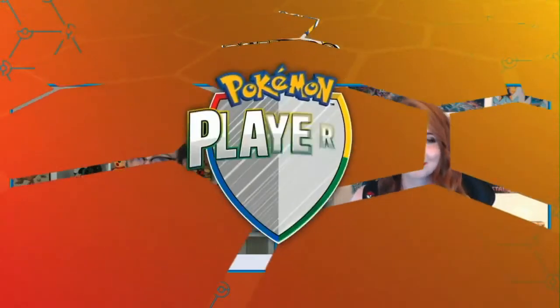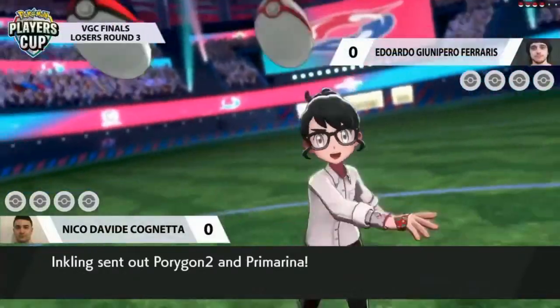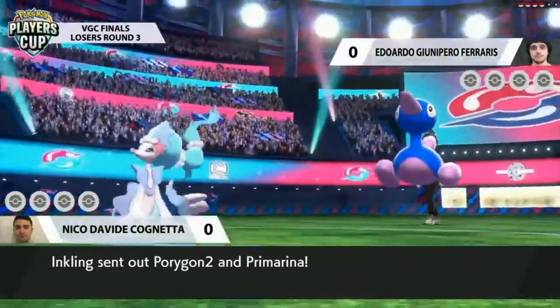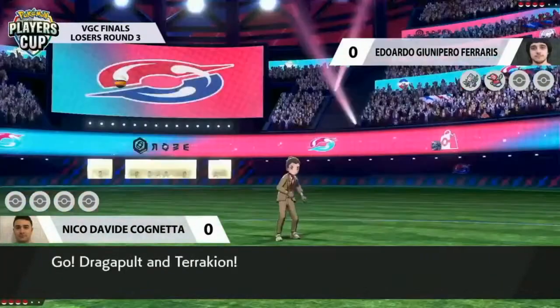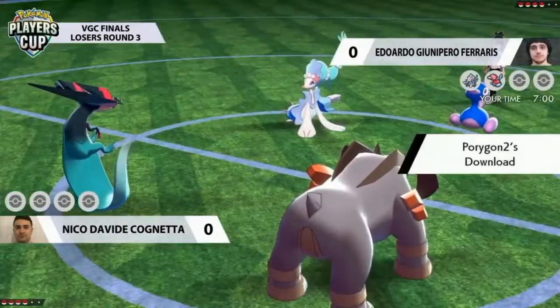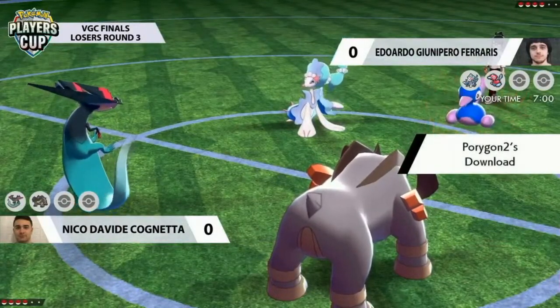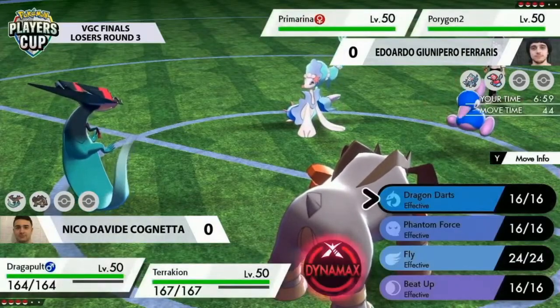Let's see what they both decide to start — they've got the same pool of six to pick from, so curious to see if they're able to go with the same leads as well. Eduardo leading out with Porygon2 and the Primarina — a solid trick room strategy — and Nico going for the more offensive dynamic threat of Dragapult and Terrakion.